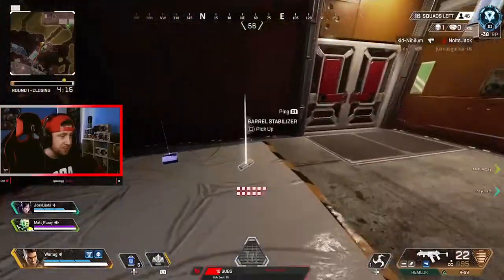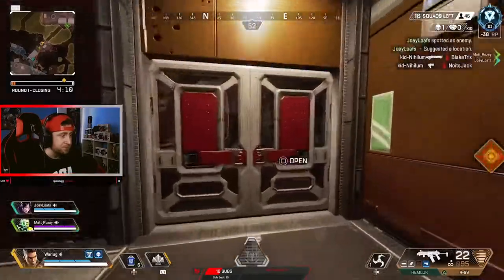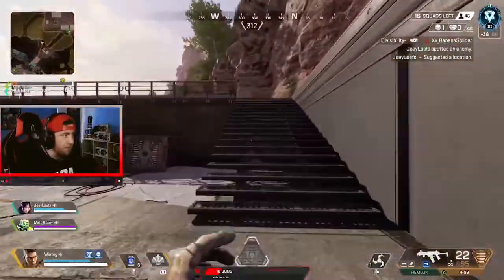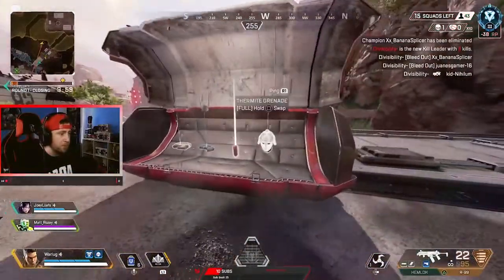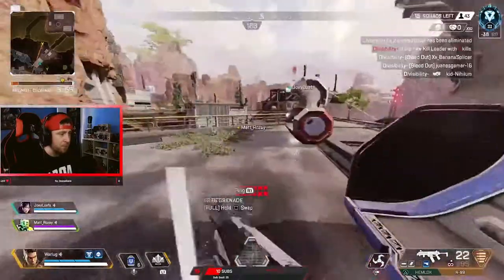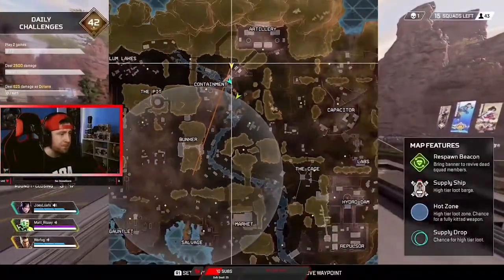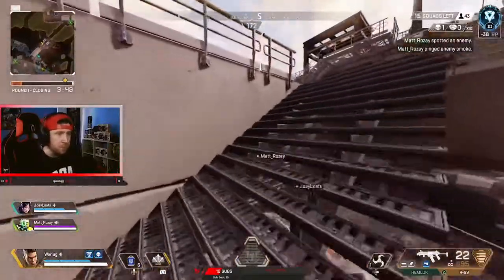Rig is one of the new locations added to Kings Canyon and I think it's going to be a favorite not only in pubs but competitive as well. It comes equipped with an alt station, multiple buildings, and 9 loot crates. But more than that, you have a small village right next to it followed by a zip line. The location is great — it has 2 redeploys, easy navigation to any zone, 3 zip lines, and 2 respawn beacons. Rig has it all guys. The only downside is its location in the back corner of the map where Relay used to be, but with the zip lines and 2 redeploys, it kind of evens out.